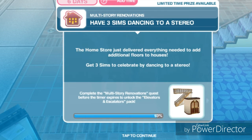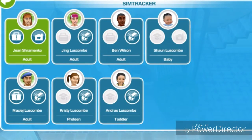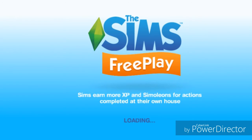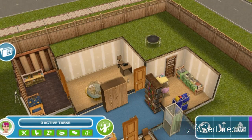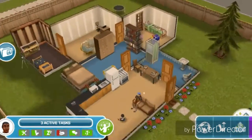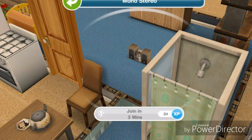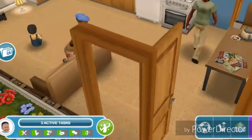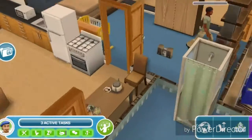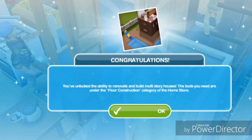Have 3 sims dancing to a stereo. The home store just delivered everything needed to add additional floors to houses. Get 3 sims to celebrate by dancing to a stereo. Let's go to this house, call everyone over, and have all 3 of them dancing to the stereo. The task is automatically complete — congratulations!